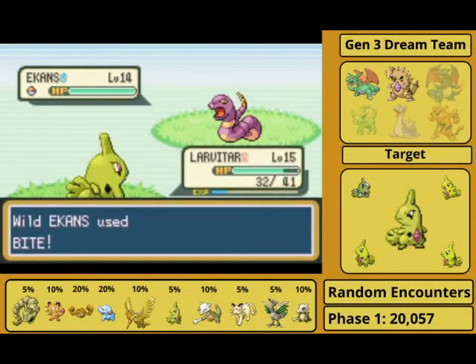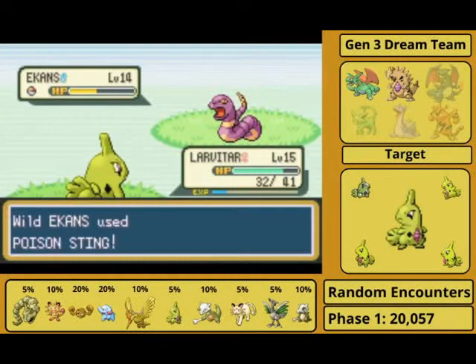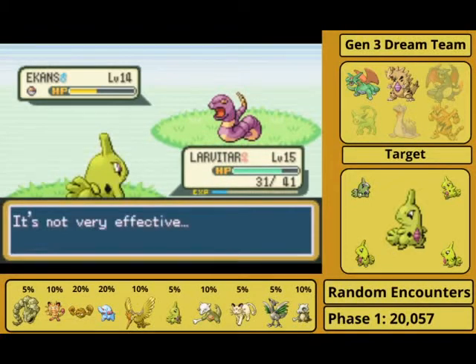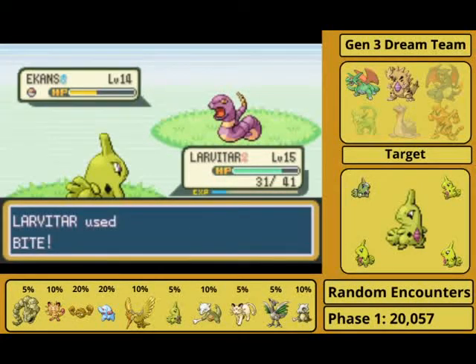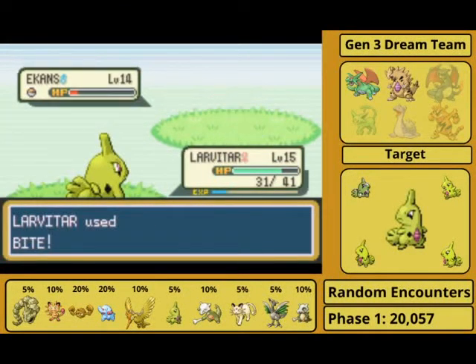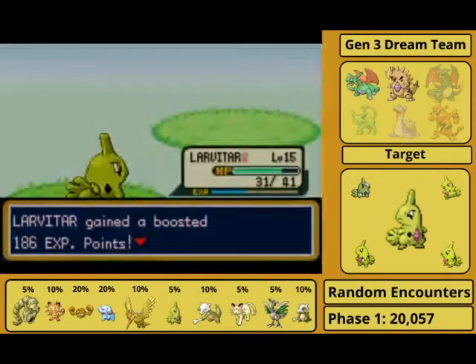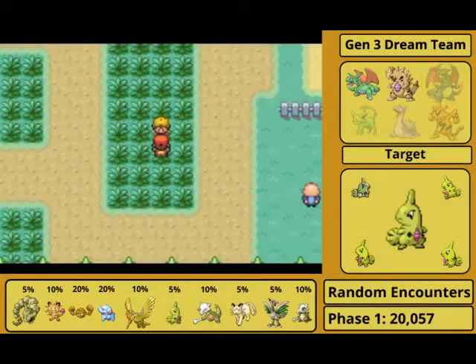Charmander, Lapras, and Espeon are all soft resets, so those shouldn't be too bad. I'm going to do something a little special for Electabuzz. But let's not get ahead — let's talk about why we're here: Shiny Larvitar on the first phase. I'm just in love. I'm not going to evolve it because I'm going to try to do a playthrough with all these shinies I caught. So keep an eye out for that. But yeah guys, keep an eye out for that playlist. I'll see you guys in the next one. Thanks for watching.